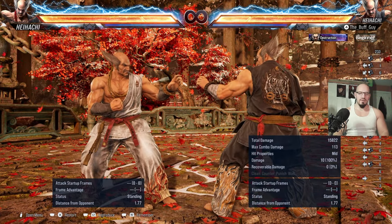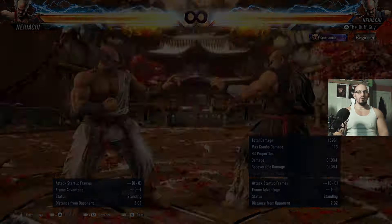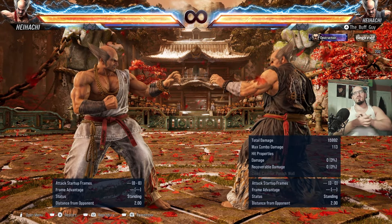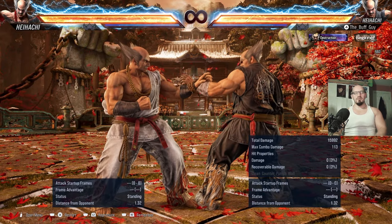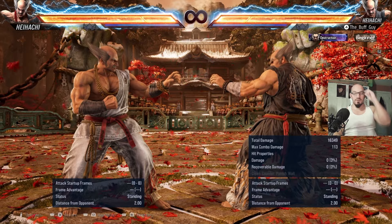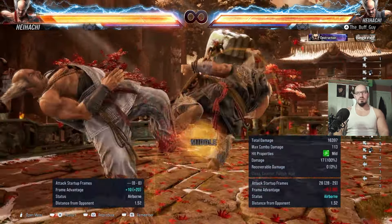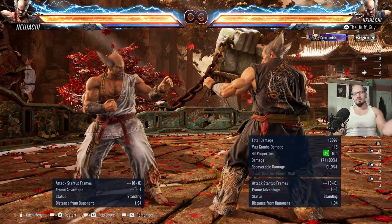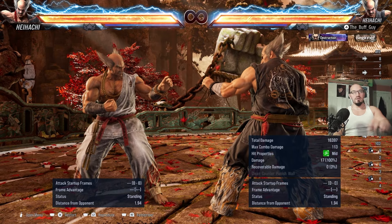You also have up-4,3,4 — a long-range, plus 4 on block move that has a little bit more tracking than it did in Tekken 7, improved slightly to both sidestep left and right. It's 18 to 28 frames to impact so it can easily be interrupted, but if they're respecting you it's a very effective move. Forward 4 is another move I recommend — plus 4 on block. It no longer forces crouch on block, but any move that's plus on block is going to be one of your go-to moves regardless.